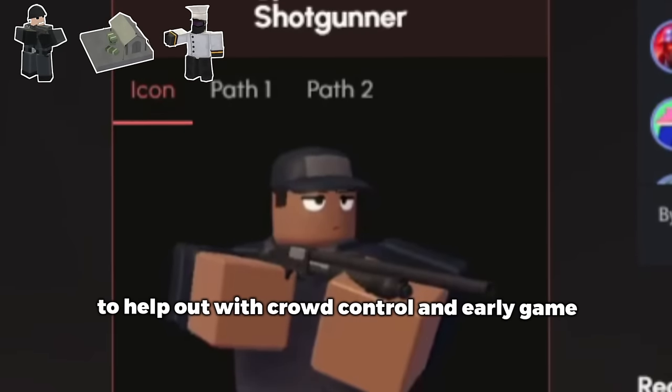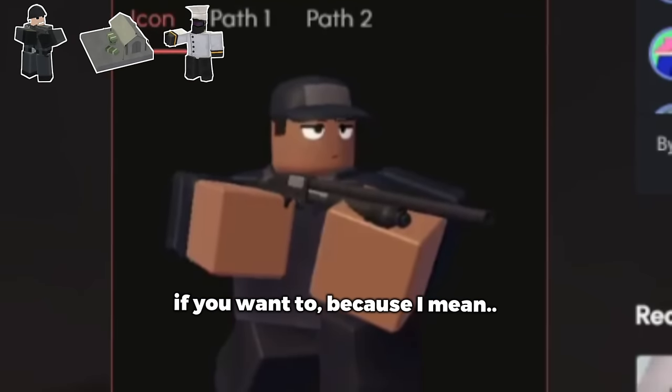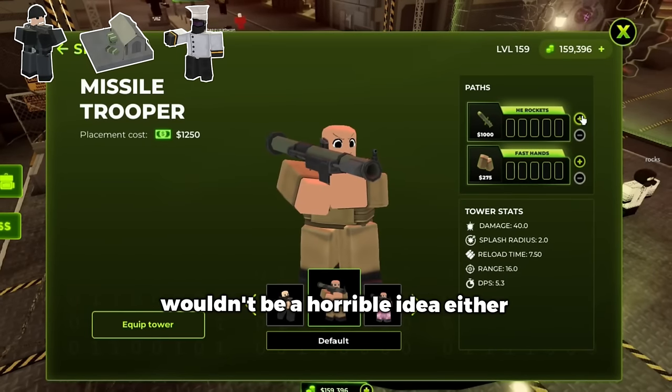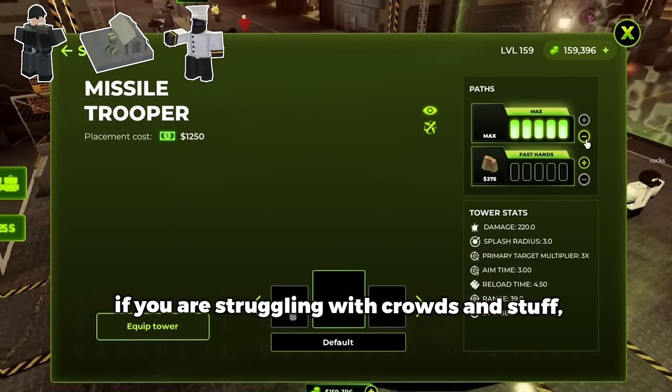You can also grab the Shotgunner to help out with crowd control in the early game if you want to, because 450 coins is really cheap. And grabbing the Missile Trooper wouldn't be a horrible idea either if you are struggling with crowds.